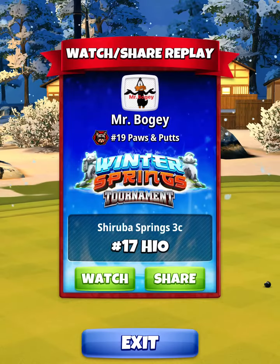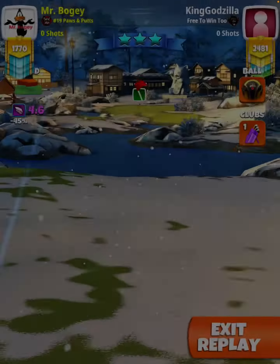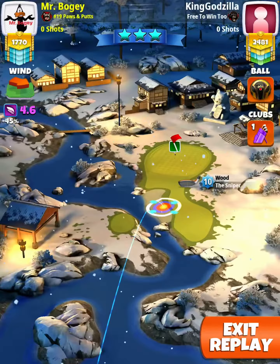Welcome to the Pro Division hole number 17. We're going to play this at 15% max, P3 numbers. You're going to use a kingmaker.